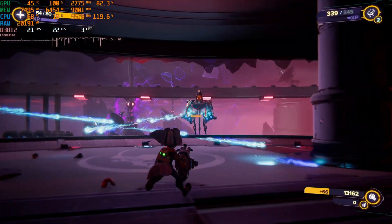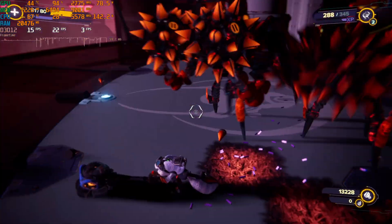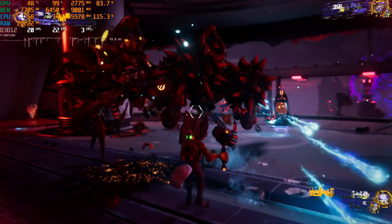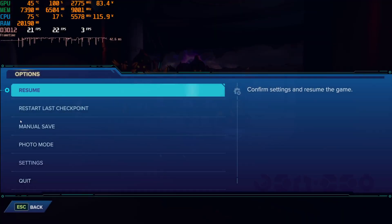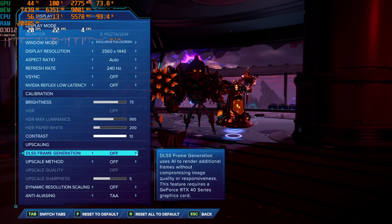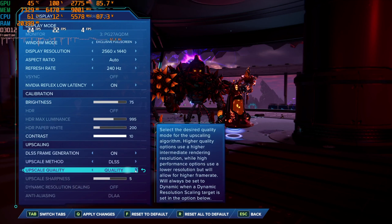At 1440p you definitely struggle if you want to max out all the settings. If you want to reduce some of the settings — maybe bring it down from very high or ultra to high, even medium, or turn off ray tracing — you still get a pretty nice looking game, but you're cutting out a little bit of that eye candy.